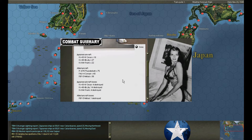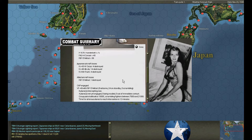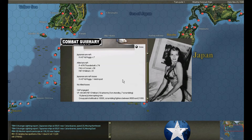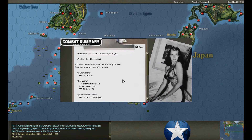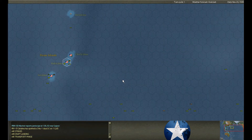Kumamoto under air attack — fifty, sixty aircraft. One Hellcat lost. Twenty-six aircraft, twenty-two aircraft shot down. Eight Bettys bomb Kumamoto — three shot down. Kumamoto under attack by seven Peggys — one destroyed. Kumamoto attack by three Franceses — one shot down.